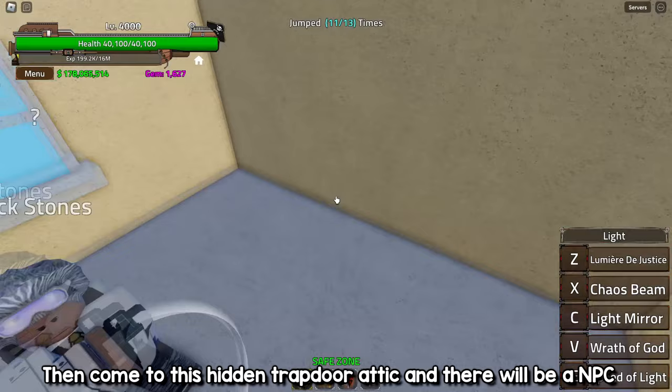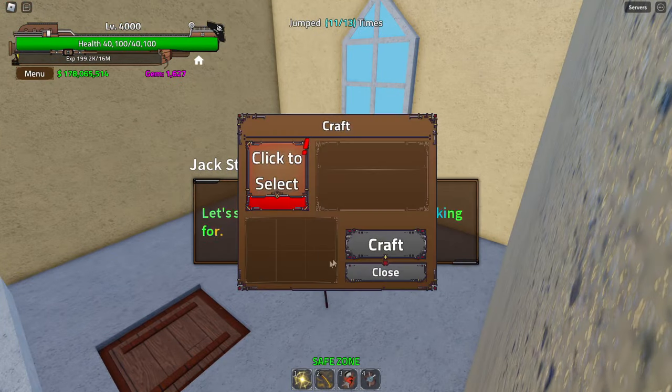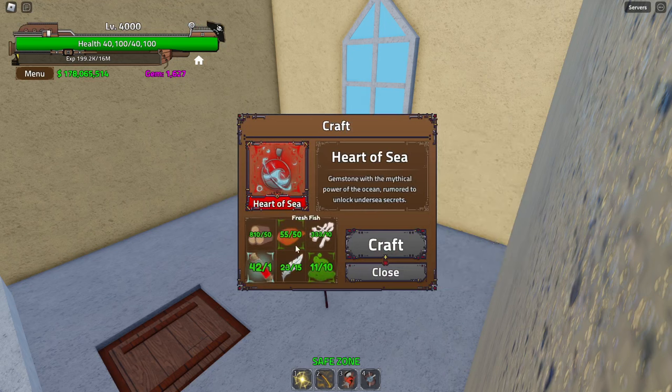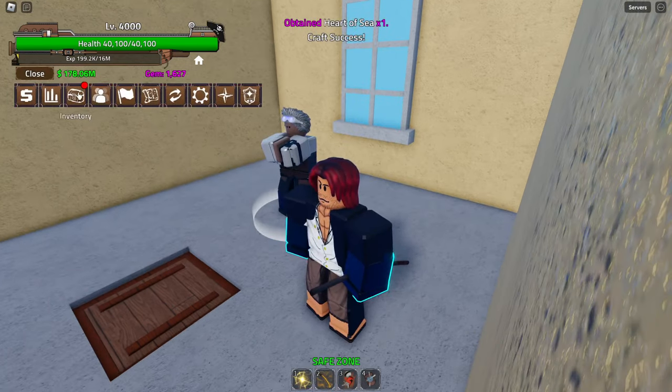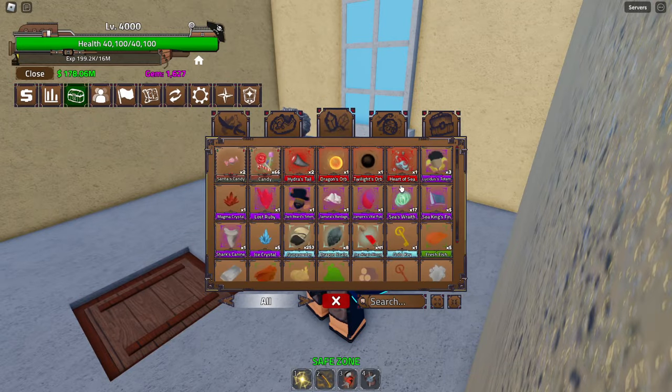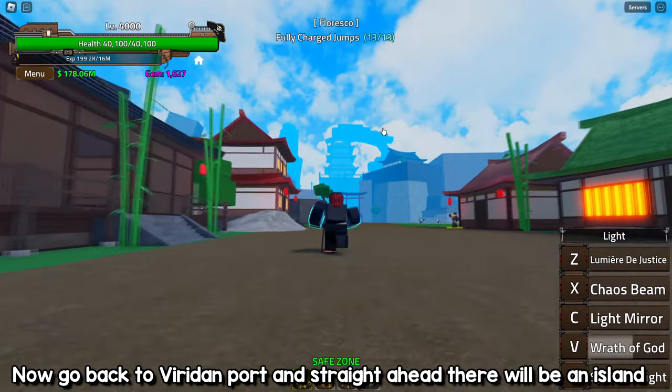Then come to this hidden trapdoor attic and there will be an NPC. Now go back to Viridon Port and straight ahead there will be an island.